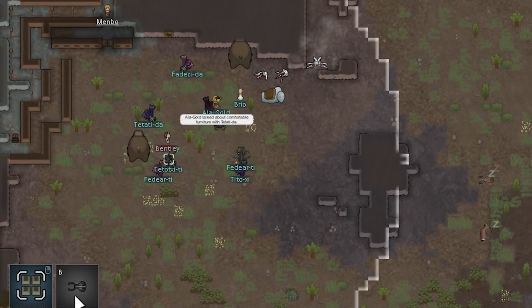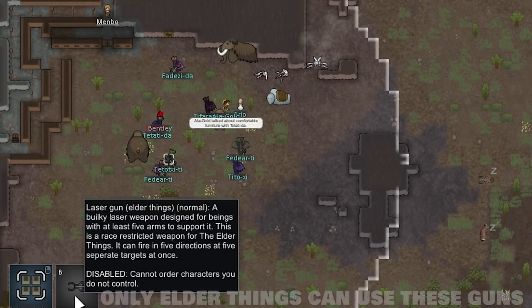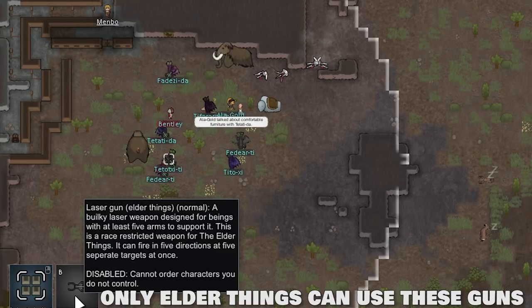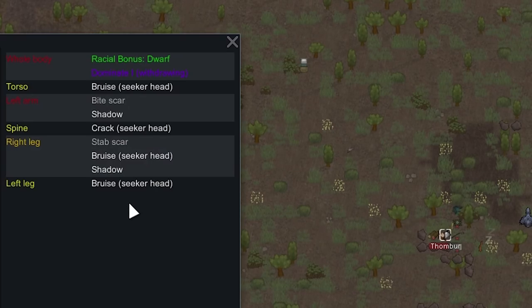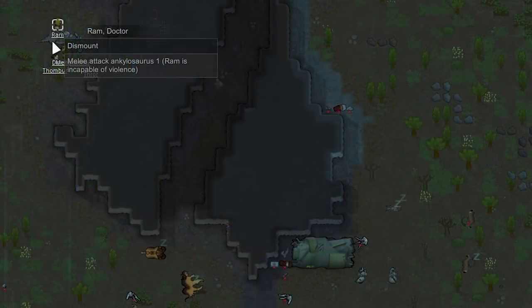Holy cow — these Elder Things have laser guns and they just one-shot those things. I think they might be a little broken with those laser guns. We need to stay on good terms with them because we do not want them attacking us. Thomber was apparently outside and got downed, but he's not going to die. Now we have to deal with this poison ship part — it's frying nearby trees and plants, and the radius which kills plants gets bigger over time, eventually enveloping the entire map if we don't deal with it.